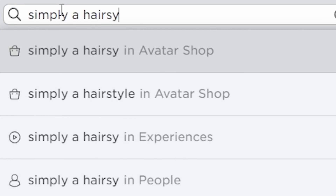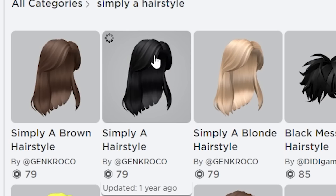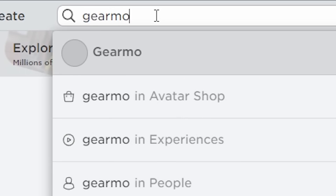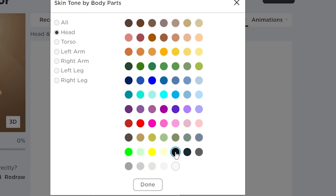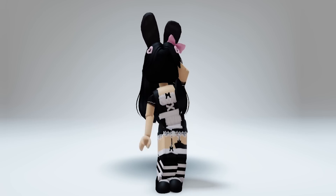I'm going to use long hair for this. This is a better version where you don't need an R6 body, but it's a bit more healthy in price. Put on this head and put it to black again like before. Here's the final result.